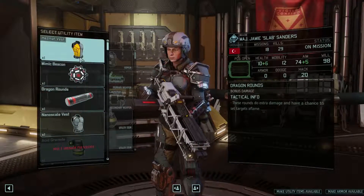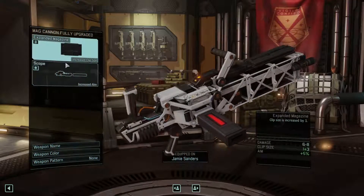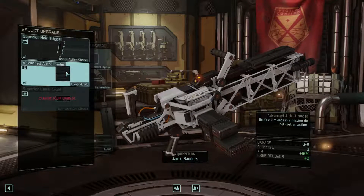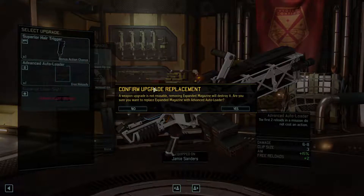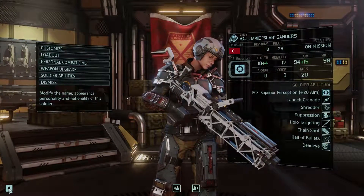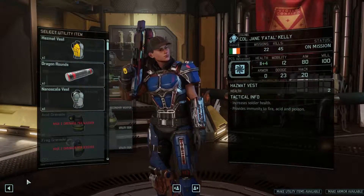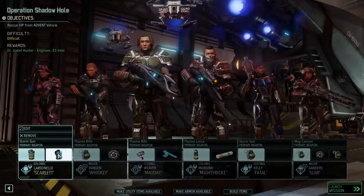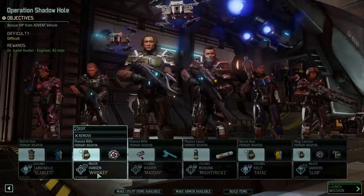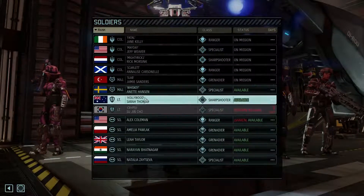Let's see — you get the Mimic Beacon. We're gonna edit you. Weapon upgrade — we're gonna replace the scope with a superior scope. We'll put an advanced auto loader on here. We're also gonna give you the superior perception one. Now you can aim like the best of them. Kelly! Carsonel has the regenerating one — we'll give you the hazmat one. Second Mimic on Hansen. Good call. Looking good. Let's do it.